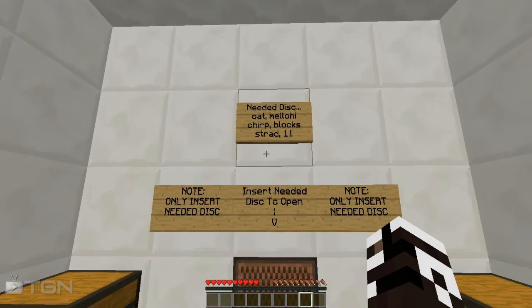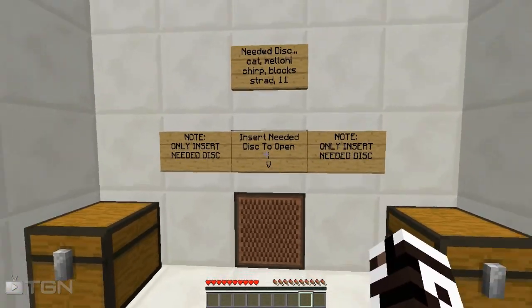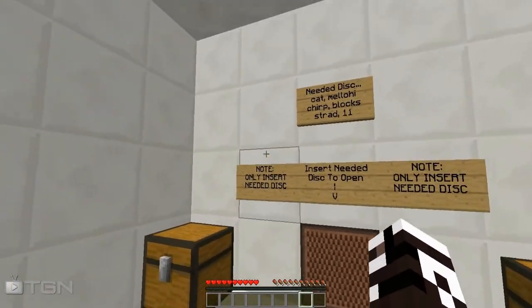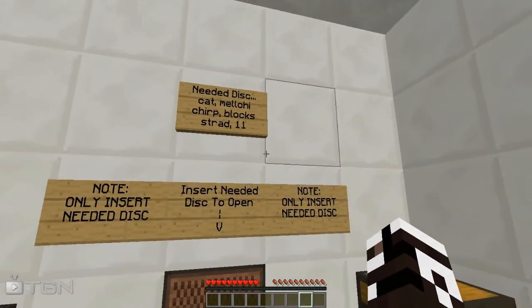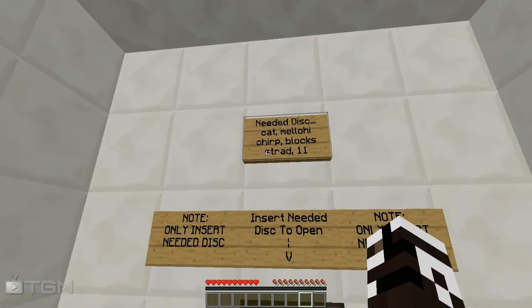This redstone contraption is pretty much for map makers, or any people that make adventure maps or puzzle maps. What it does is act sort of like a key — you have to insert the following disks to output a redstone signal and open something.